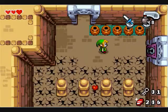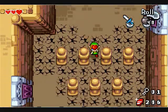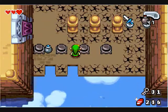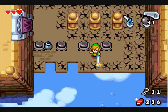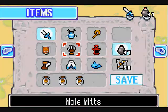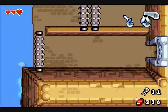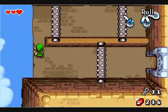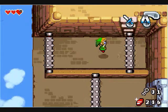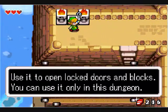There is a puzzle which you need to use these, but there's an easy way to cheese that. Place a remote bomb here — and there you go. It's pretty simple, just gotta know your timing. And there we go, another small key.